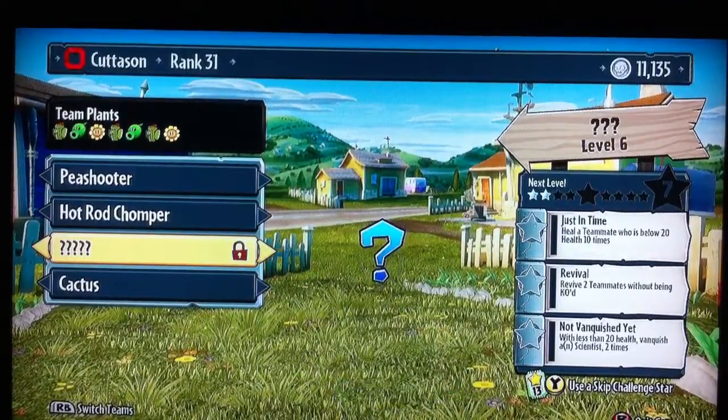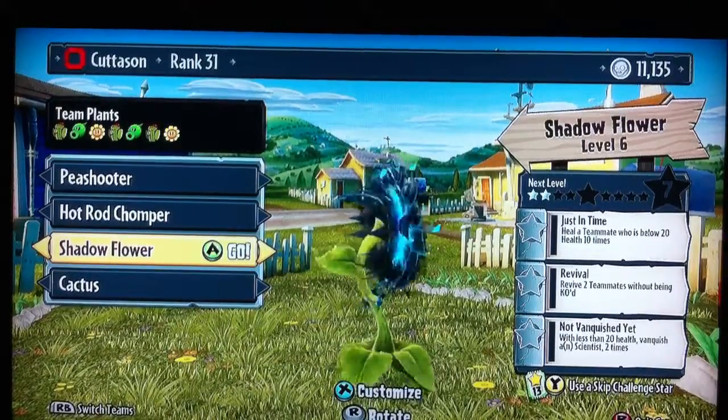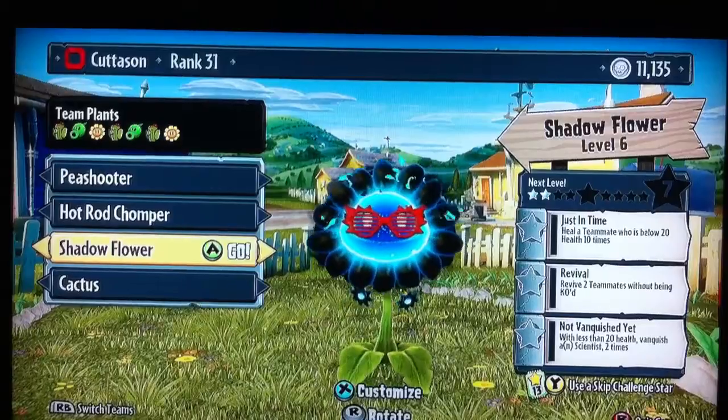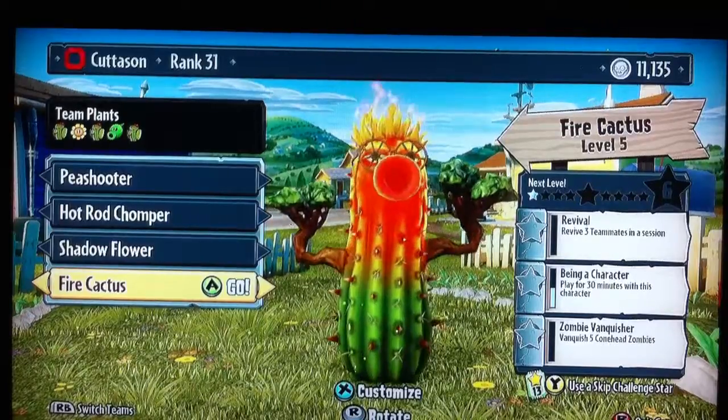I have this Sunflower. I haven't really noticed a difference — it does shoot different bullets, I don't know if they're stronger or not. And this Fire Cactus sets them on fire and does 5 damage every second for about 3 minutes.